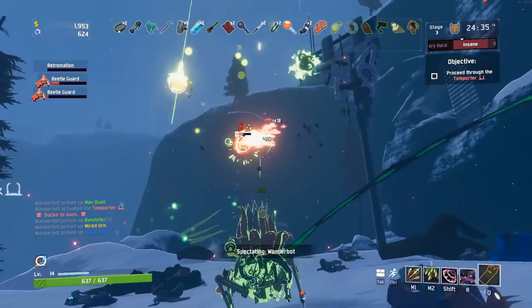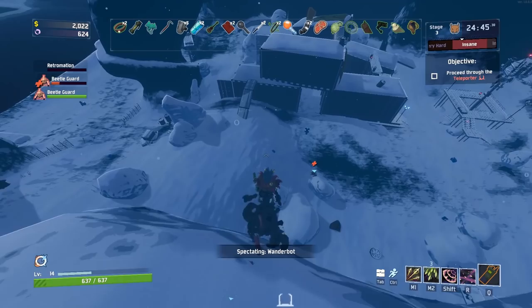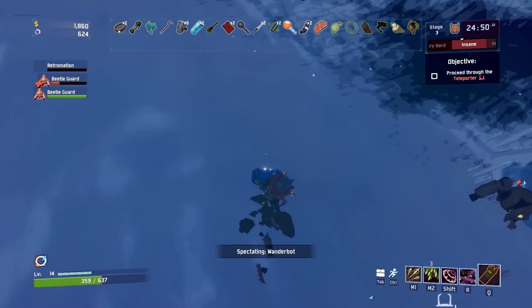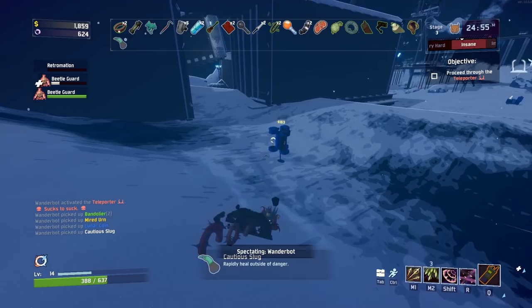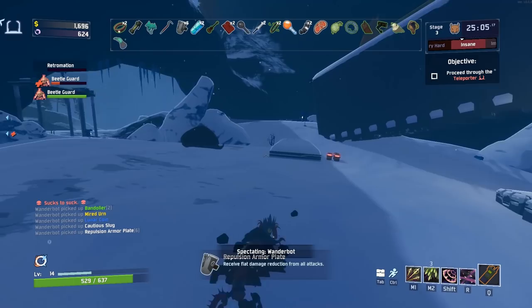I wonder if you pull health off of me — I'm a character. That's a little concerning. It's probably the most value I could provide to the run today: just be a juice box for you. By the way, if you want a character that is generally easier, the Engineer is pretty good.